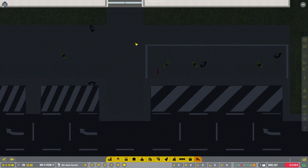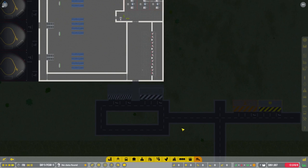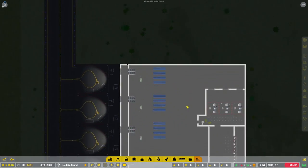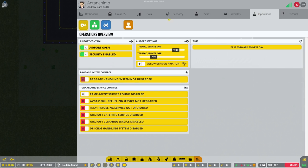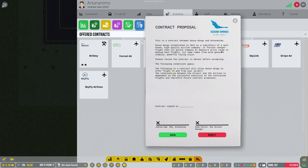I'm not sure what that notification means, but let's see if we can get this airport actually up and running. There should only be like one or two more episodes in this let's-try series. We're kind of running out of money so let's look at offered contracts to get some airlines. Looking at the options: Forest Air, CLM, Goose Wings, Skyfly... let's get Goose Wings - its name comes from wild geese and it focuses on cheaper flights. Skyfly looks good too - experienced strong growth, professional safety record.